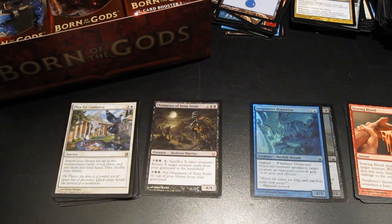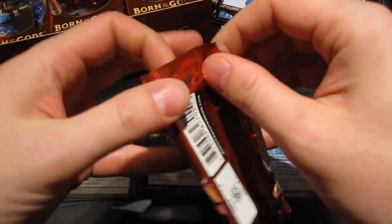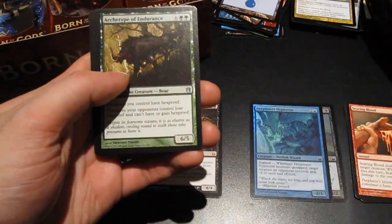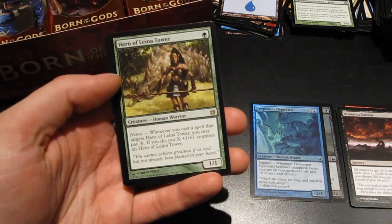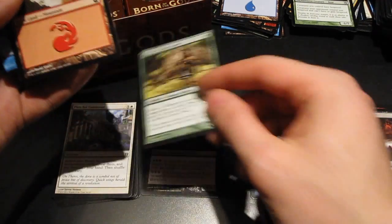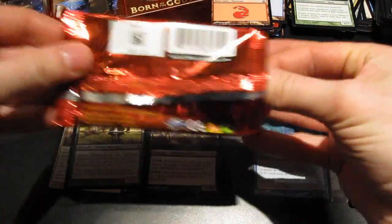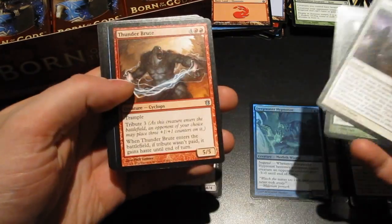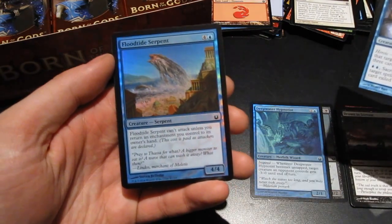Okay, that takes care of the cat, I hope. I bet they can't stand me crinkling the booster wrappers with the door closed — they can't get in. So I guess I'm begging for it, but I hope they won't be making too much noise. Another Drown in Sorrow. Hero of Iroas is the rare. Mind Riot as the rare, and we do have a foil — another common, Floodtide Serpent.